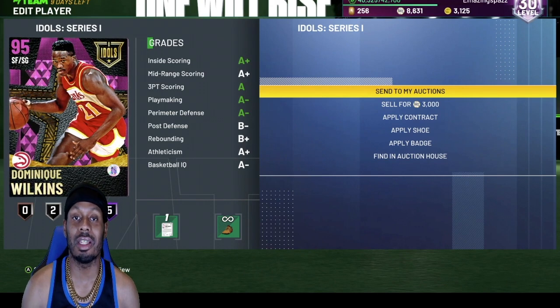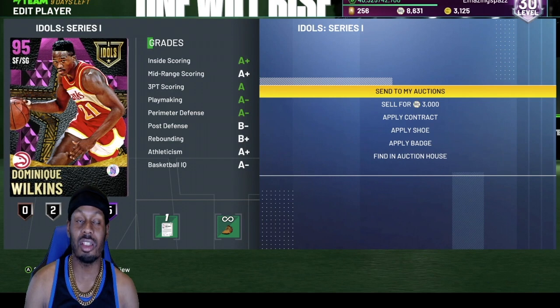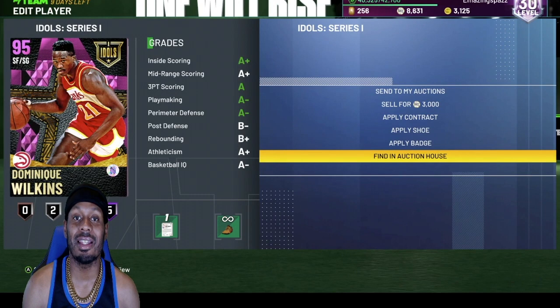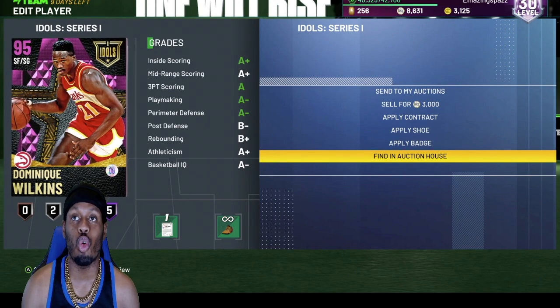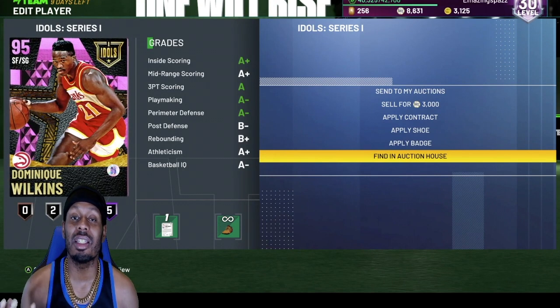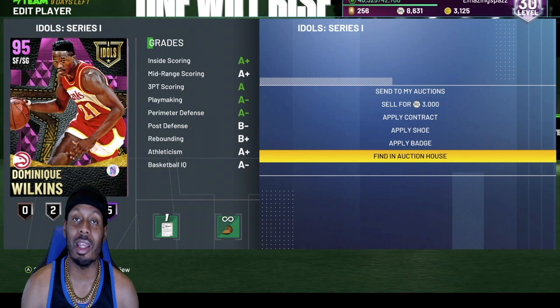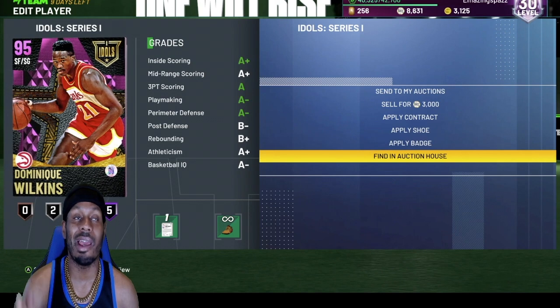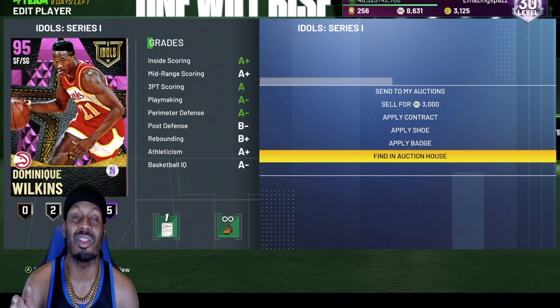Dominique Wilkins. This card is off the roof. This card could do it all from rim-running — he's 6'7. He's like a 6'7 Derrick Rose that could play defense and could shoot. If you learn his release, it is automatic. His release is so quick and so money. This is a top-three card in MyTeam right now, bro. I was playing a comp player and this card held me down. This card is too great.